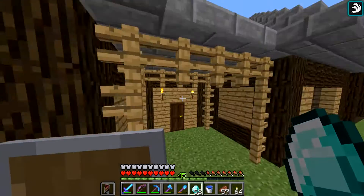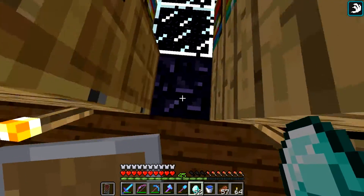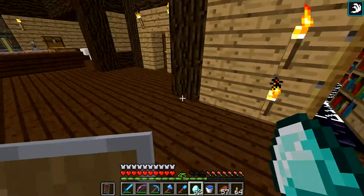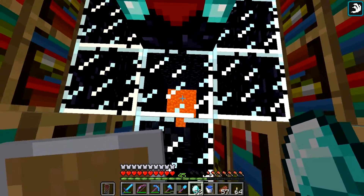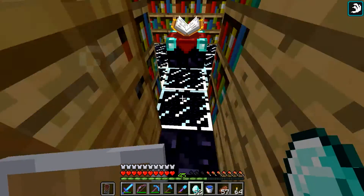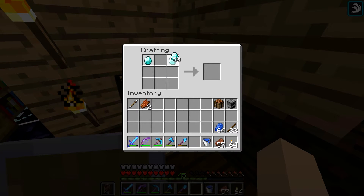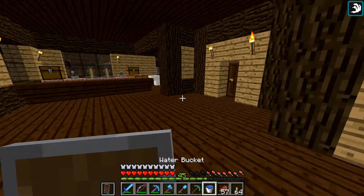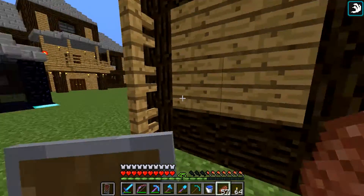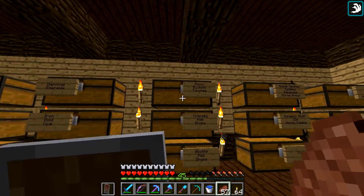The reason we need Silk Touch is because that is the only way you can pick up ender chests. I also changed the floor in here — dropped it down several blocks, I think it's about 10 blocks down, and I changed it all to obsidian rather than stone. The only way to pick up an ender chest would be with a Silk Touch pick; otherwise it just drops a bunch of obsidian and you lose your eye of ender. While we're doing this, let me go grab the books just in case those have better enchants because we can always use books later.